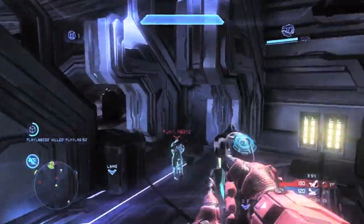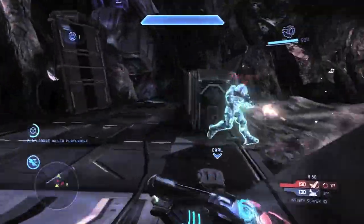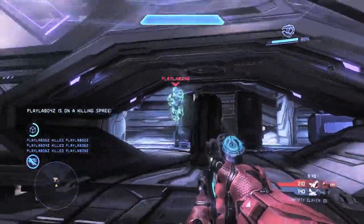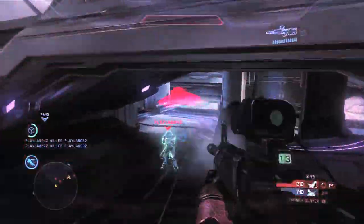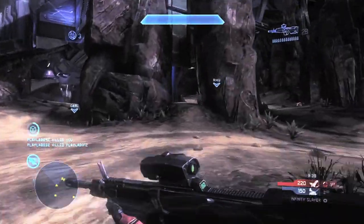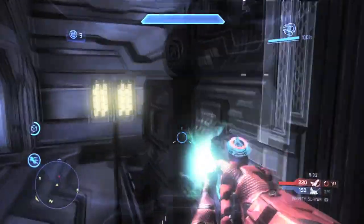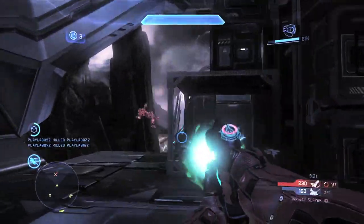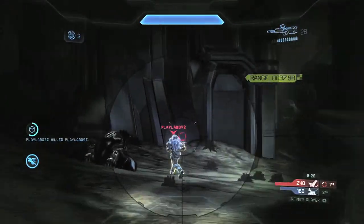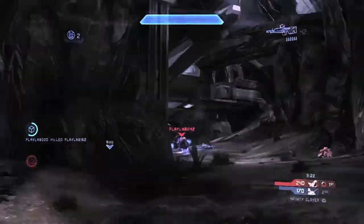Now another thing I really like is how this guy uses the Thruster Pack. I've been watching a lot of Halo 4 gameplay lately and I think I'm going to start using that out of the gate if at all possible. I definitely like the idea of being able to dodge grenades, go behind cover, and cover a further distance when jumping to different platforms. I'm thinking about using Bumper Jumper when the game first comes out, and having the armor abilities on the X button just seems so natural.